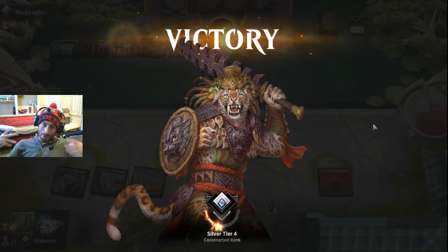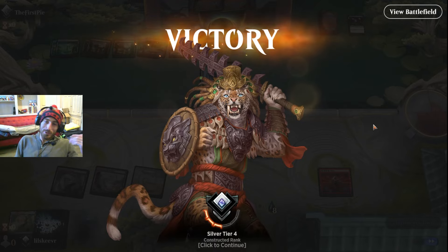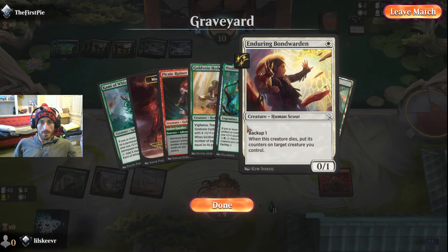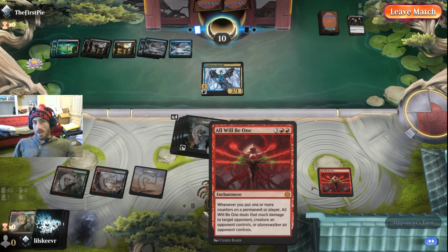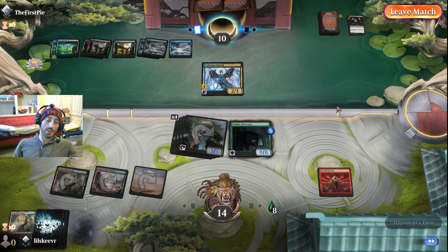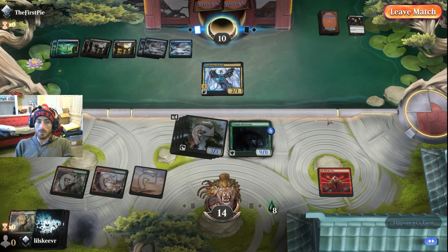Let's pretend we got Gallic Greeters every game — Gallic was doing his thing, right into the Kami, right into All Will Be One. We had Ruff Triplets and some other big threats too — the Carnosaur, I believe it's called, the convoke guy. It just works really well. We did get screwed with white mana, but Gold Vein Hydra or Shivan Devastator just comes down and it's insane.